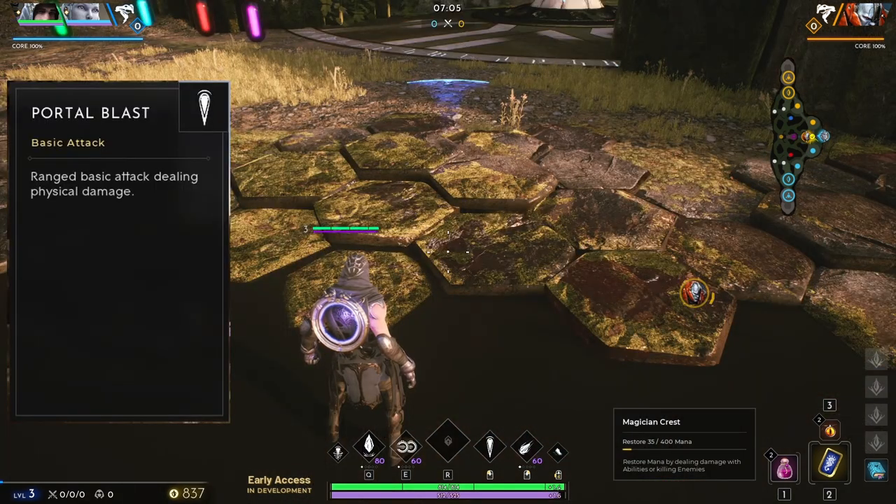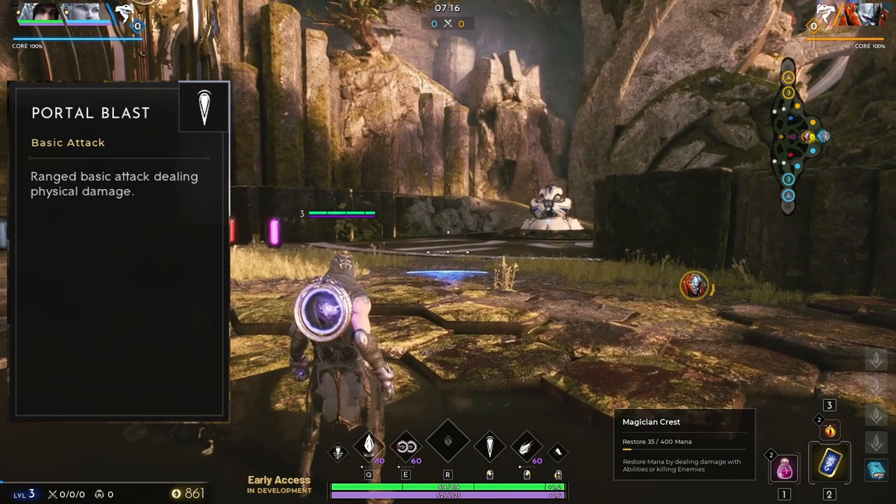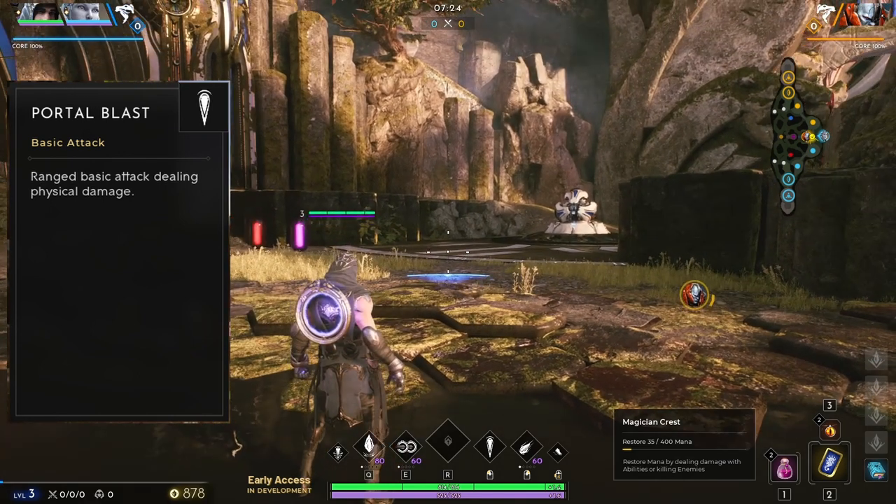Gideon's basic attack is called Portal Blast, and it is a ranged attack that deals physical damage. If you are wondering how far its range is, just look at the blue indicator on the ground in the distance, as with all ranged characters. That is the maximum range of his basic attack.